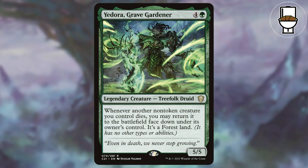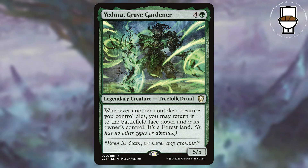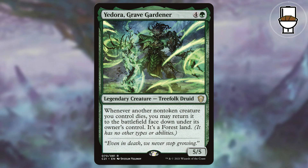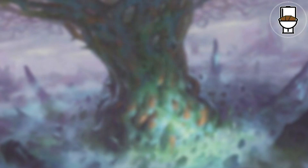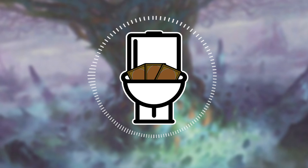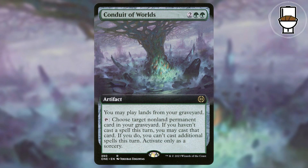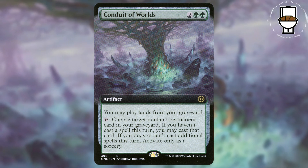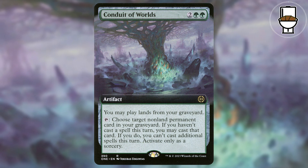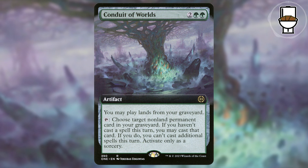This 5-mana 5/5 Treefolk Druid says: whenever another non-token creature you control dies, you may return it to the battlefield face down under its owner's control. It's a forest land. Sadly, it does lose all other types and is just a land. Since we will be sending a lot of cards to the graveyard, we need ways of getting them back. Lands are easy, thankfully, with the new Conduit of Worlds that lets us play lands from our graveyard. It also allows us to cast a non-land permanent spell from our graveyard if we haven't cast anything this turn, at sorcery speed by tapping Conduit. Not great, but when we need a key permanent back, we can get it.